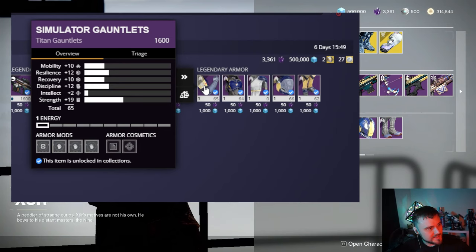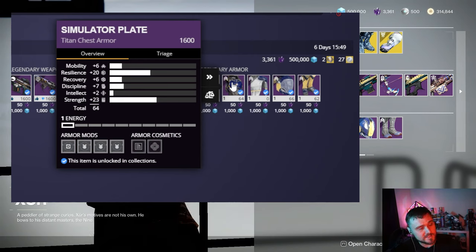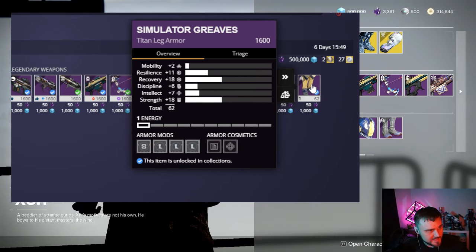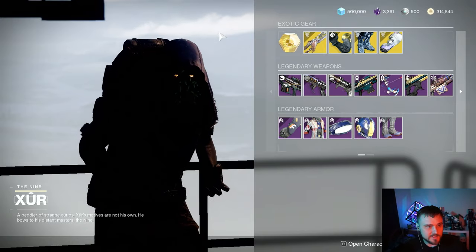For Titans this week we've got 65-stat gauntlets — those are okay. We've got a 64-stat chest with high resilience and high strength, which is actually pretty solid especially if you're using a Strand Titan where you need strength and resilience — a really nice chest piece. Then we have 26 discipline on the helmet with 66 total stats, and 62-stat boots with high recovery and high strength. So some really solid armor this week from Xur, and then that crazy roll of the Hawkmoon.